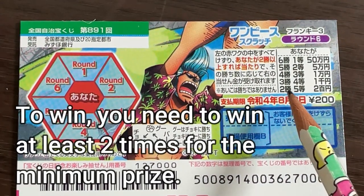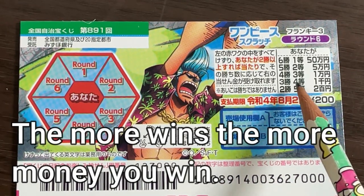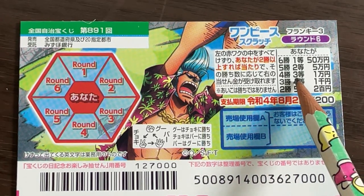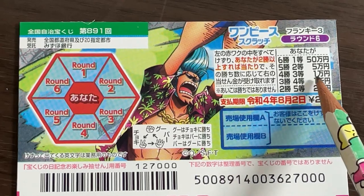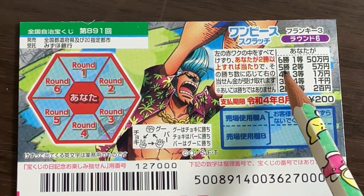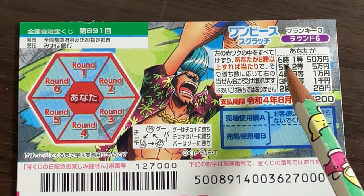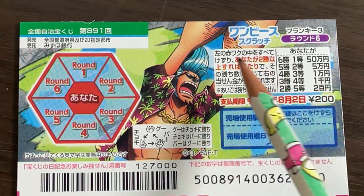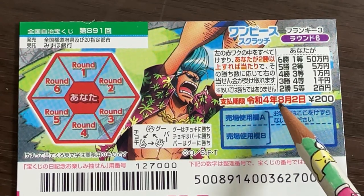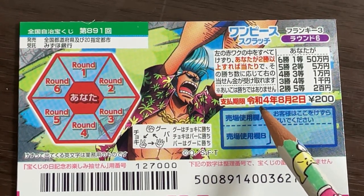You need to win at least 2 times in order to win the 5th prize, which is Nihakuen. To win the 4th prize, you need to win 3 times — that is Sen En. To get the 3rd prize, you need to win 4 times — that is Ichimanen. To win the 2nd prize, you need to win 5 times, and that is Gojumanen. To win the 1st prize, you need to win 6 times — you need to win all rounds to win Gojumanen. You have until August 2nd, 2022, REWA 4, to claim your prize.